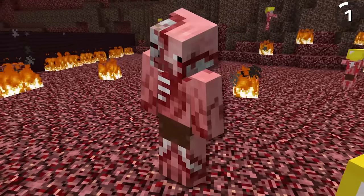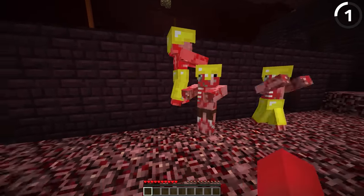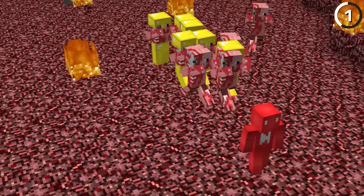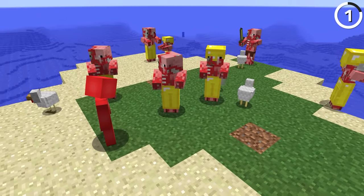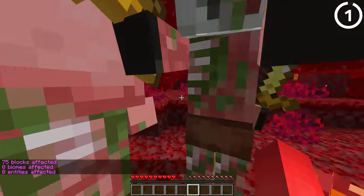Zombie piglins used to look like this. Back when they were first announced, they had exposed red flesh in their texture and they didn't hold any kind of weapon, which made them look a lot more like zombies than we're used to. But that version of the pigmen never made it into the game, and they were changed to a green color before release.